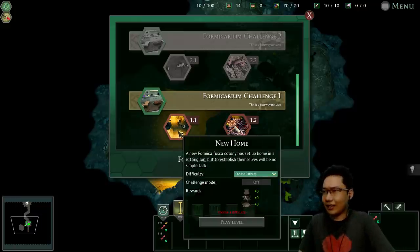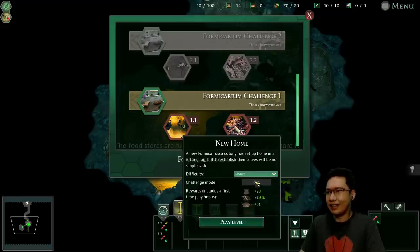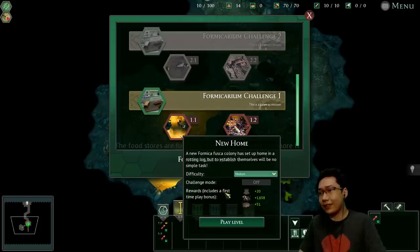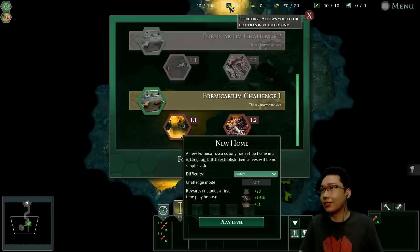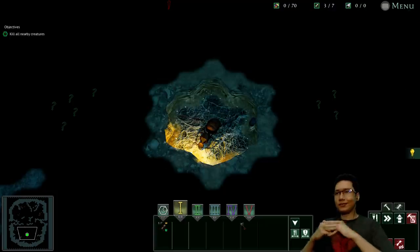A new Formica fusca colony has set up home in a rotting log — establishing themselves will be no simple task. For difficulty, I have a policy: never go easiest, never go hardest. So I'm going medium, because this game needs some understanding. Challenge mode is off. Rewards include a first-time play bonus — looks like plus 20 territory. Let's play New Home.